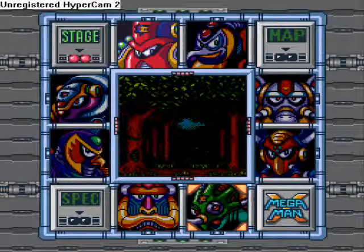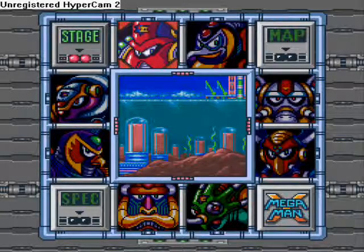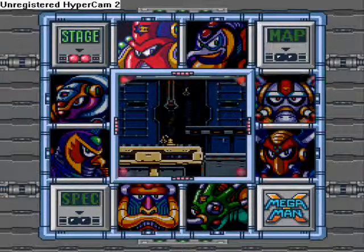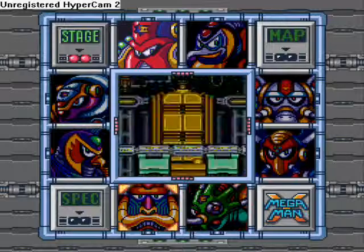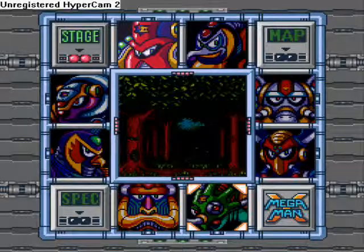Alright, only one baddie to go left. However, I'm not gonna see him yet. I got bored and went looking up stuff, and I found out there are things — capsules and heart containers — in just about every single one of these levels, and I only got like one or two.